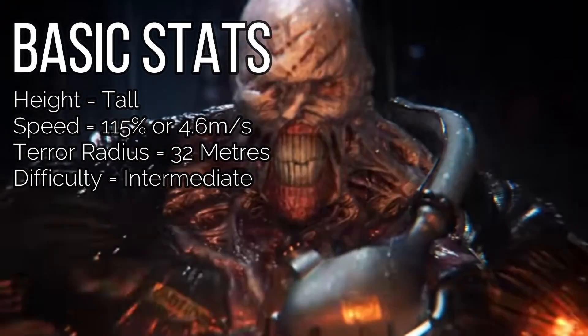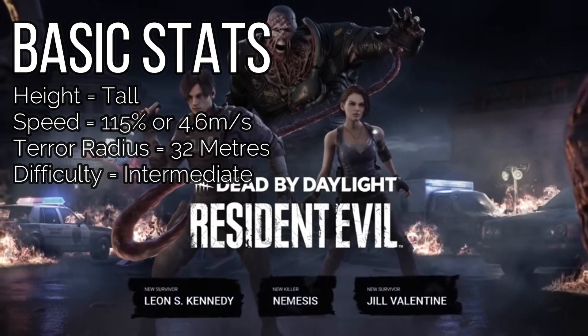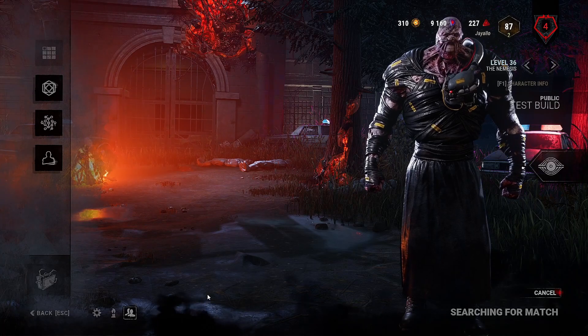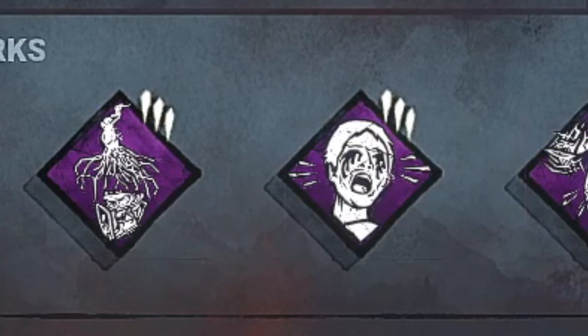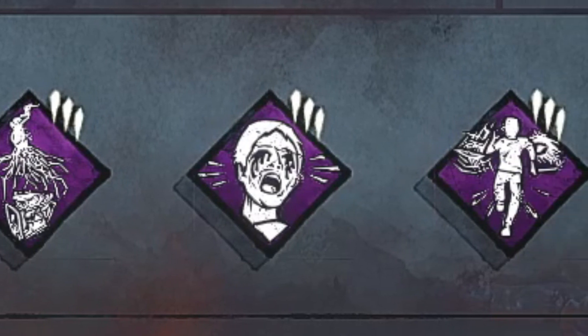The Nemesis is an extremely tall killer with 115% movement speed. He has a 32-meter terror radius. His difficulty rating is intermediate. The Nemesis is going to come with three teachable perks, and these are called Lethal Pursuer, Hysteria, and Eruption.